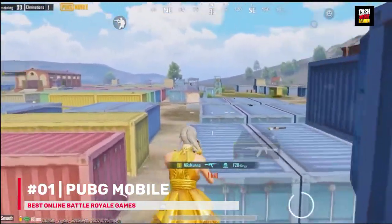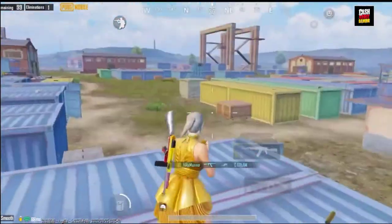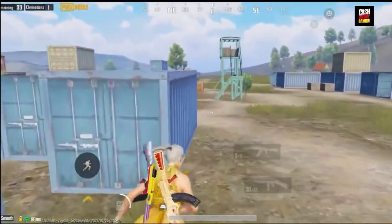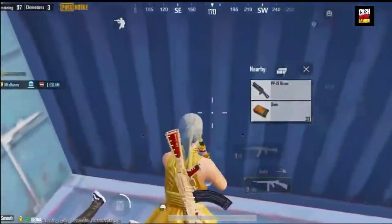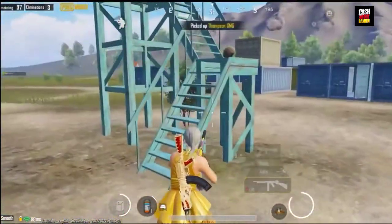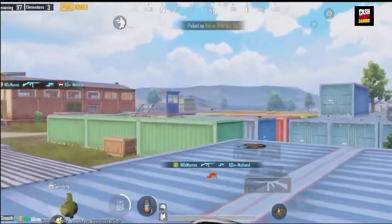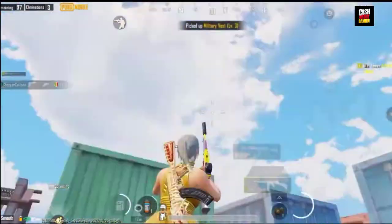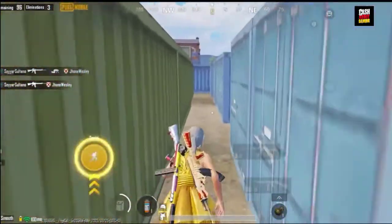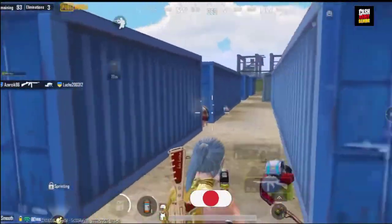Number 1: PUBG Mobile. PUBG became a global phenomenon when it launched and gradually made its way from PC to mobile, becoming an even larger phenomenon. The game has evolved with many modes including battle royale, deathmatch, payload mode, and zombie modes. It's powered by Unreal Engine 4, delivering console-like quality on smartphones. There are daily events and challenges to keep you engaged and massive maps to explore with new ones added regularly. If you uninstalled it, now's the time to reinstall and play again.